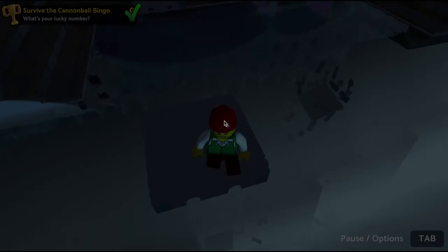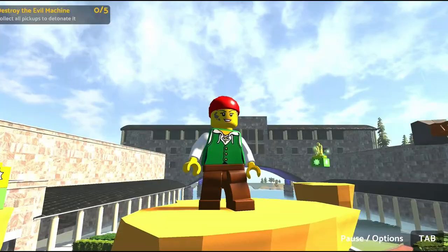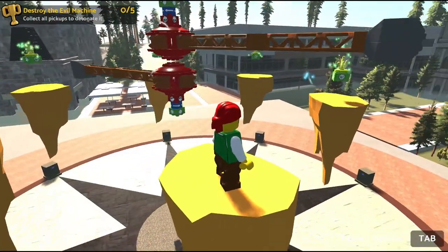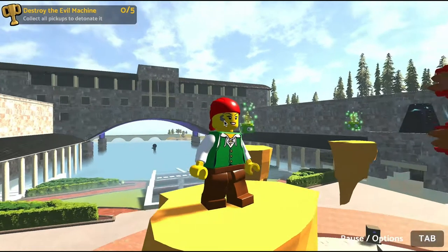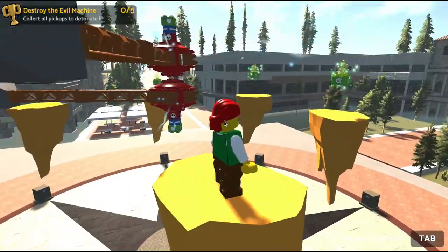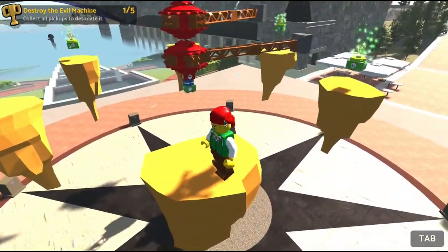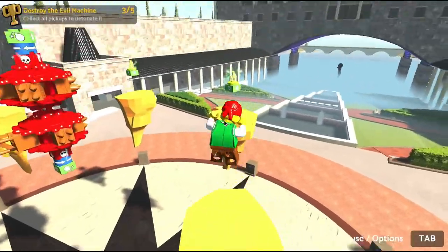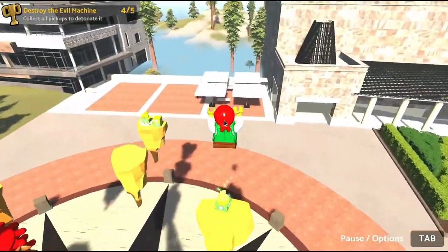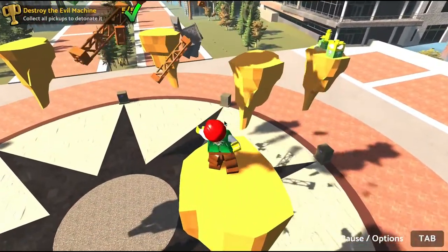Let's play the last level, The Gauntlet. In this game the players have to beat what's called the evil machine, which is going to attempt to knock us off our platform. We've got more jumps in the air activated for this level — hopefully enough to stay above these hammers. And that's it, machine destroyed. Thanks for watching everyone.